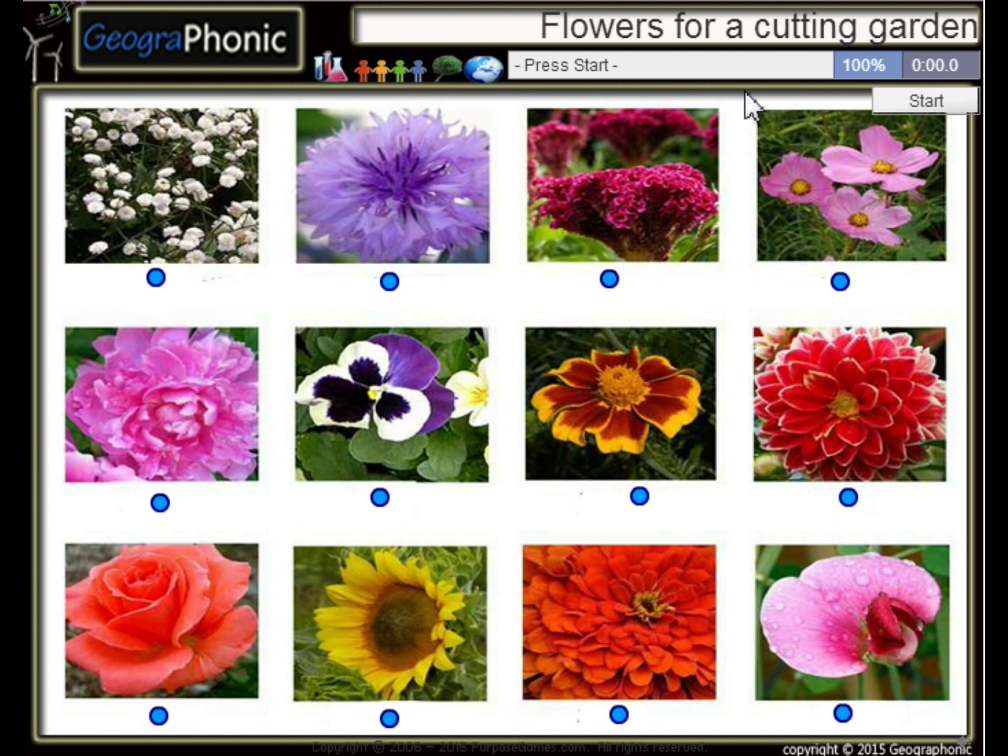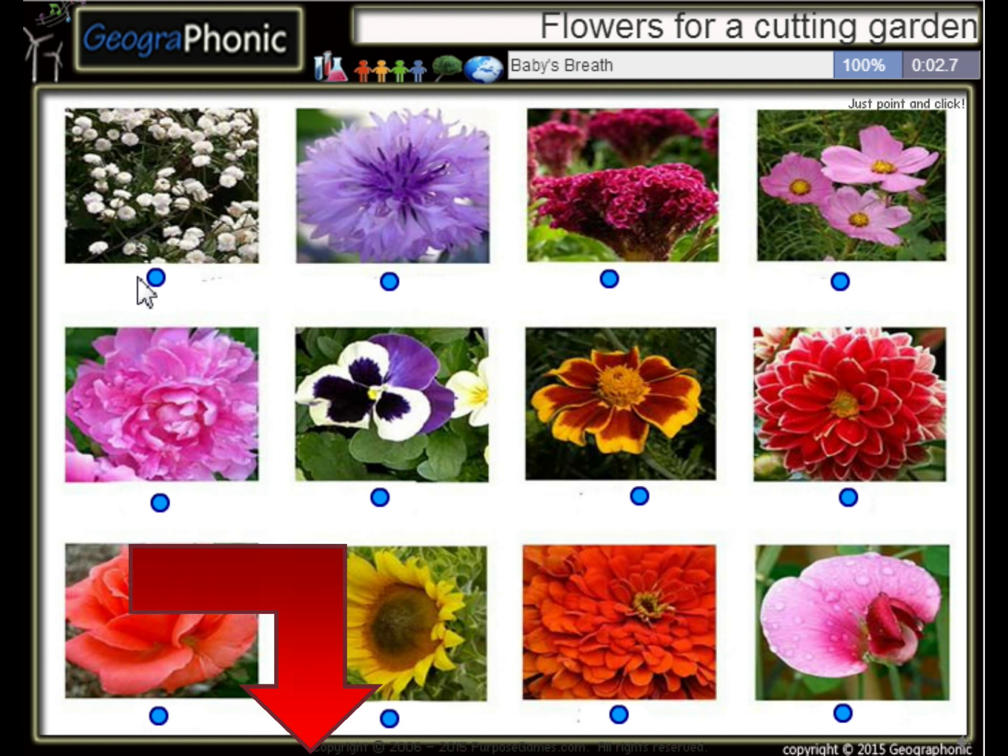These are flowers for a cotton garden — can you recognize them? It's a game you can play for free. Press start and see which flowers you can recognize. The first one is baby's breath, this white flower. Sweet pea.